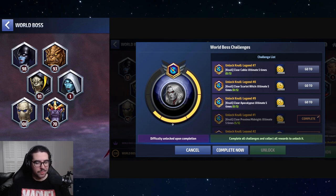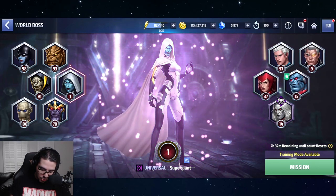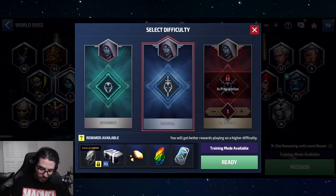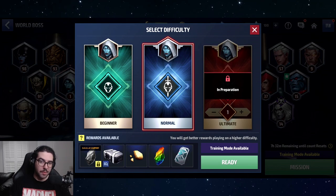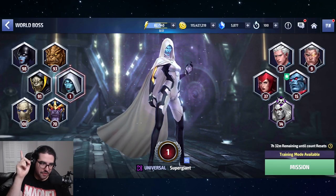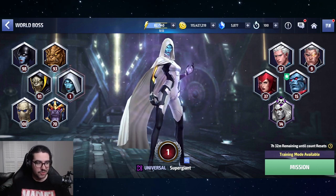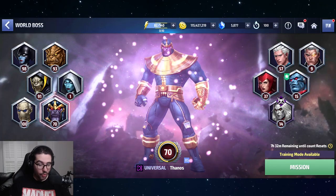In order to unlock Null, once you've gotten through story mode, you need to beat every single one of the other bosses five times each: Cable, Scarlet Witch, Apocalypse, Proxima, Thanos, Corvus, Cull Obsidian, and Ebony Maw. Super Giant is the only one excluded because she doesn't have an ultimate mode. So you need to do Proxima and the five on that side, plus the four on the other — each five times.